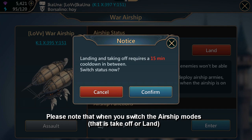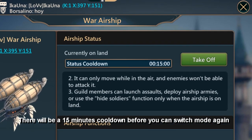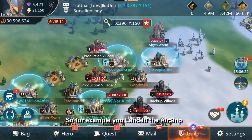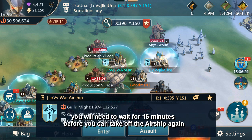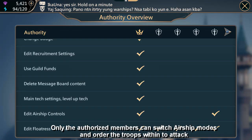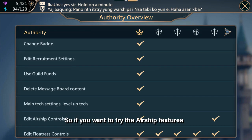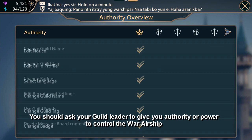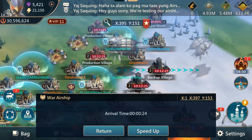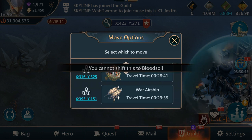Please note that when you switch the airship modes — that is, take off or land — there will be a 15-minute cooldown before you can switch mode again. For example, if you landed the airship, you will need to wait 15 minutes before you can take off again. Only authorized members can switch airship modes and order the troops within to attack. If you want to try the airship features, you should ask your guild leader to give you authority to control the war airship. Also, the war airship cannot be deployed to a bloodstone location.